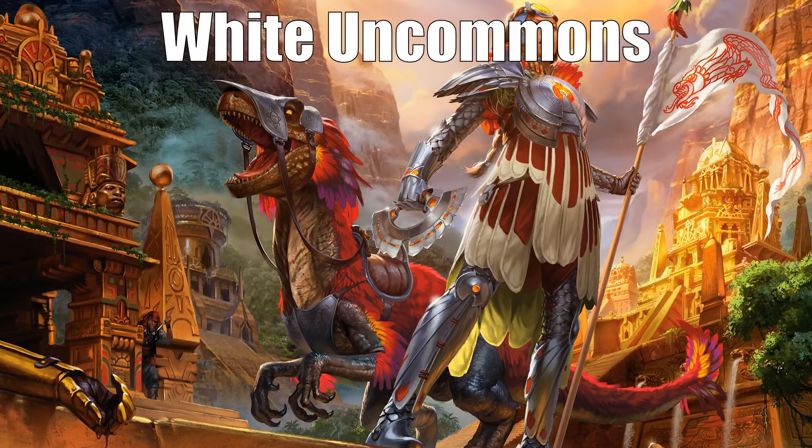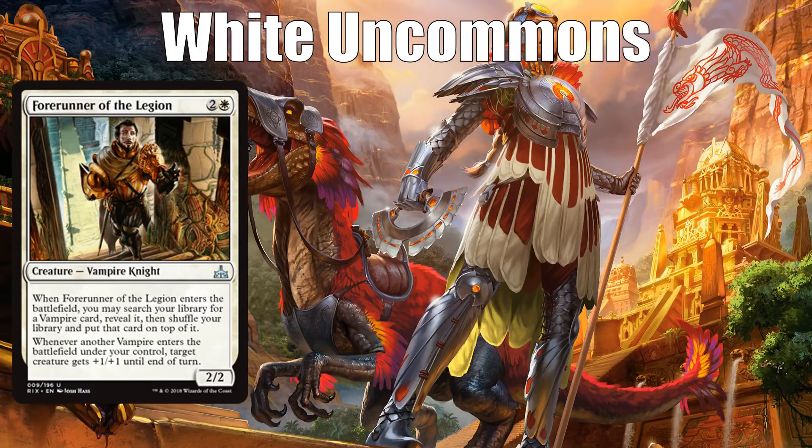Let's look at white uncommons. I think all three of the white uncommons are potentially first pickable, some of them in a weaker pack situation. The first is Forerunner of the Legion, which is only going to be good if you end up in a vampire deck — but if you first pick it and end up in a vampire deck, it's going to be a very good card. It lets you find a vampire and put it on top of your library, and every time you play a vampire while it's in play you get to give +1/+1 to one of your other creatures. It can be any creature with flying, not just a vampire.